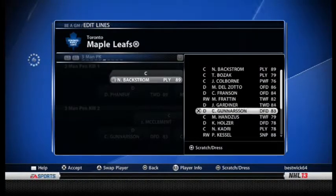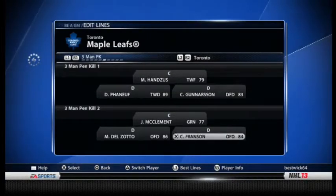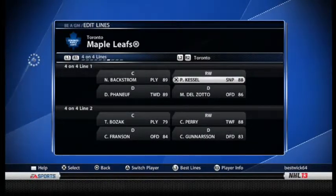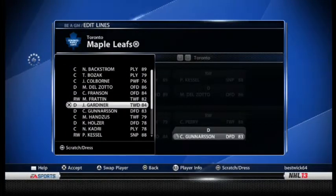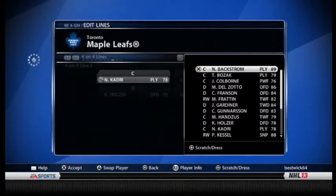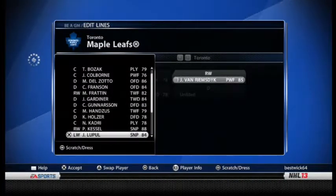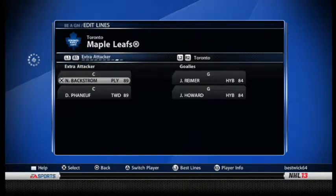Up here I want Hanzoos with McClement, then Phaneuf and Gunnarsson, and Delzotto and Gardner — that works. Four-on-four: Backstrom with Kessel, Phaneuf and Delzotto, Franzen and Gardner with JVR and Perry. Then Kadri and Loophole, Holzer and Gunnarsson. Extra attacker: Phaneuf and Backstrom.